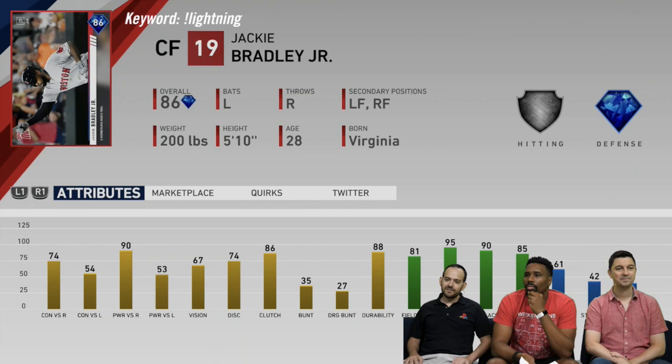Another Topps Now diamond: JBJ, Jackie Bradley Jr. Offensively not much to say — 74 and 54 contact, 90 power versus righties, 53 power versus lefties. But this is more of a defensive-oriented card: 95 arm strength, 85 reaction, 81 fielding, and 61 speed out in center field for Jackie Bradley Jr.